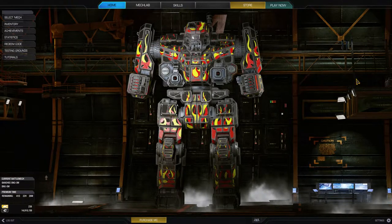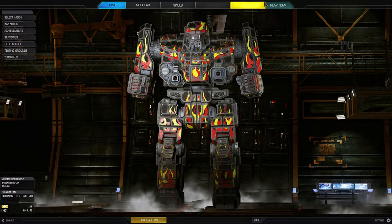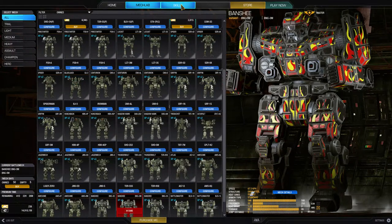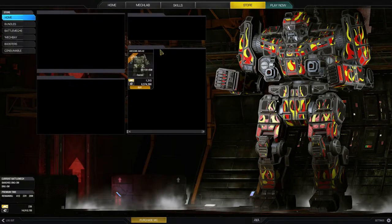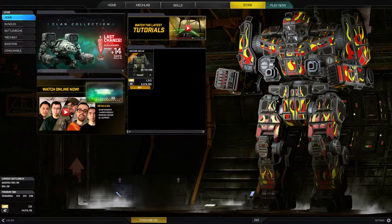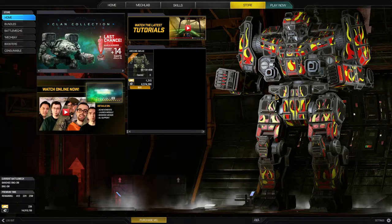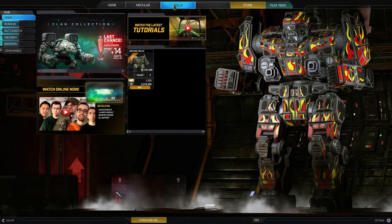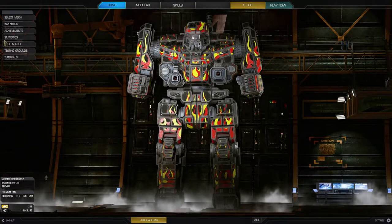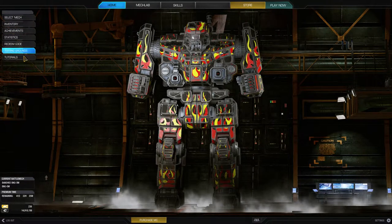Here's the home screen — the very first screen you see when you jump into the game. Up here you have your Home, Mech Lab, Skills tab, the Store, and the Play button. On the left side there are tabs: Select Mech, Inventory, Achievement, Statistics, Redeem Code, and Test and Grant Tutorials.